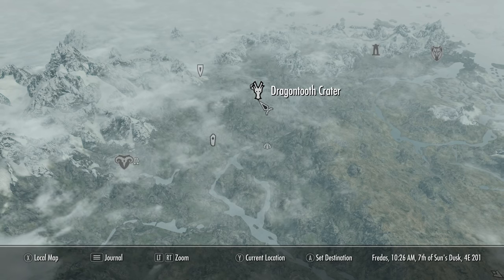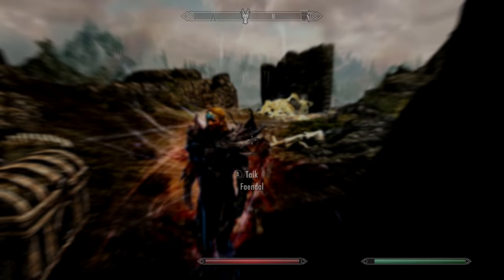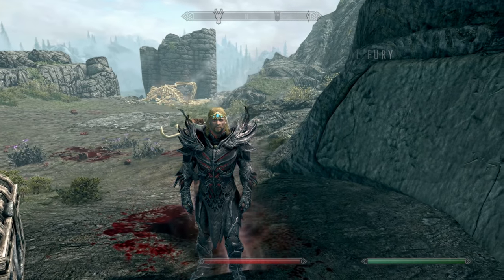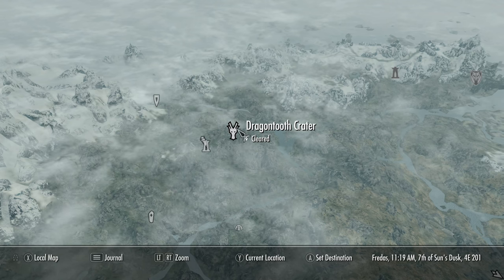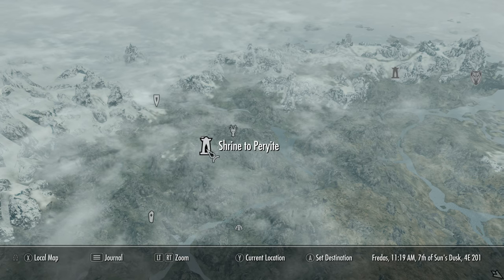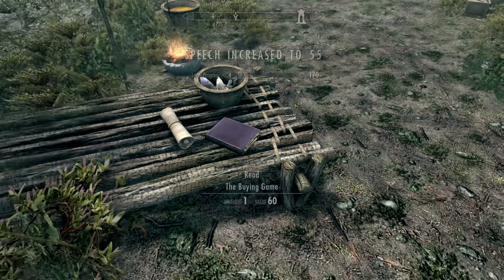Now we're coming to Dragon Tooth Crater — come here from the Lover's Stone or Deep Folk Crossing and grab this shout, which is Elemental Fury. Can't go wrong. Then from here walk over to the Shrine of Peryite, and this is for the best shield in the game. Also at the shrine is a skill book for Speech if you like.